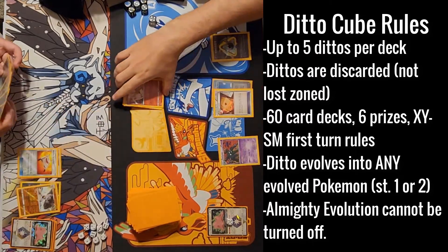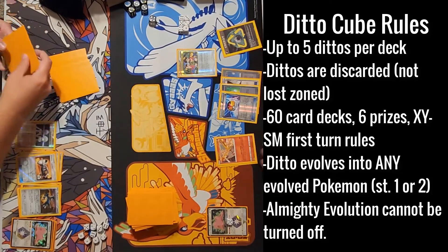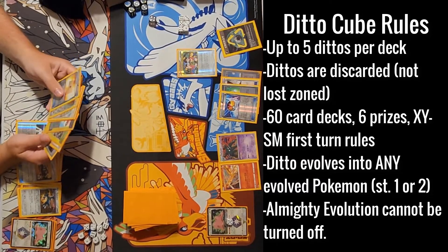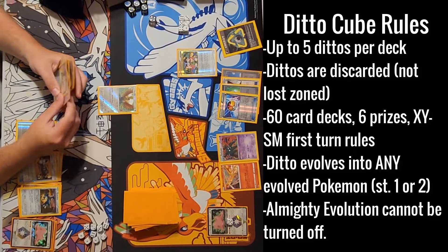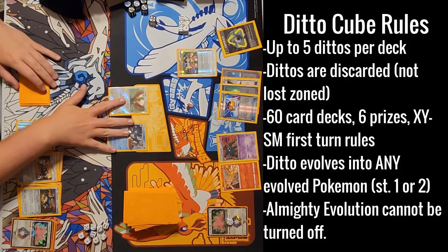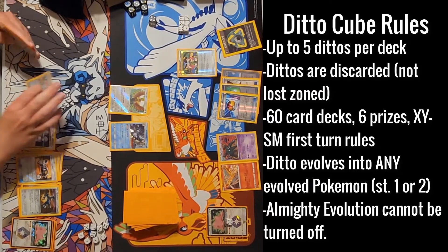I don't know how I want to split this. I'm taking this side — I want Claydol. I have not had Claydol in so many cube runs because he always gets Claydol. The Moltres is pretty good though. It does 90 damage, but you can just not damage it and then it's only doing 20. This Ho-Oh is back in the cube temporarily until I get a better replacement.